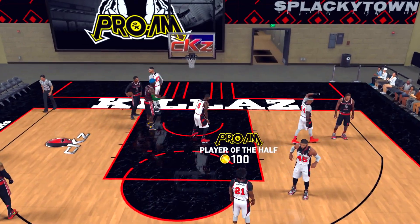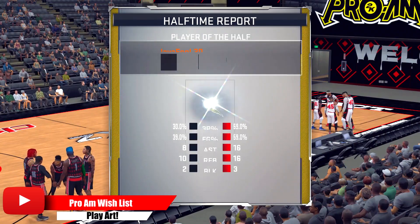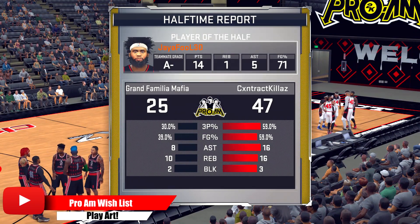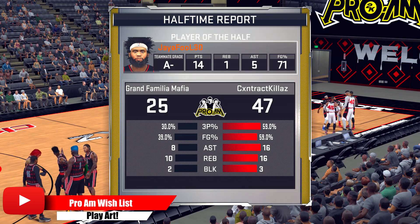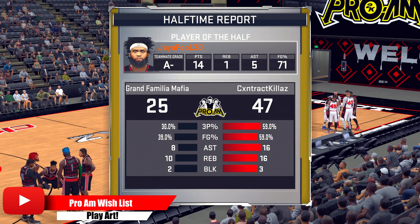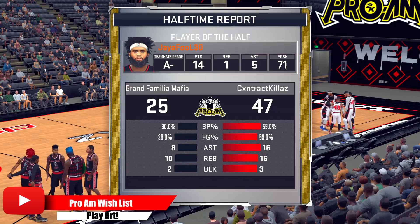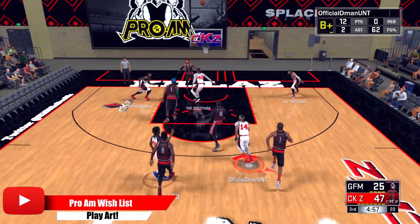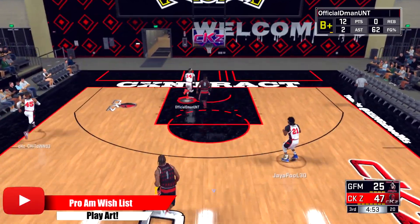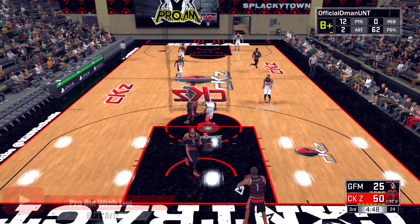Same on the offensive end — on 2K11 we had Play Arc and we could call plays. I used to run that 1-2 lob out of the Phoenix playbook. Play Arc on the offensive end would be great too. We had it in 2K11 in crew mode, so just bring it back, especially with the plays. I'm not saying teams have to run plays all the time, but every once in a while it's still good to see a team cook something up.